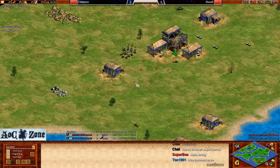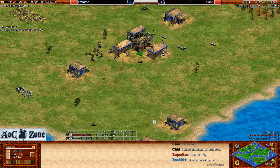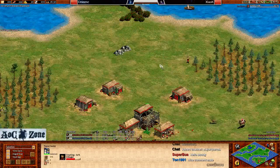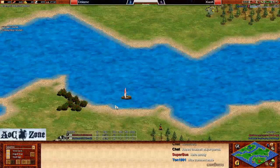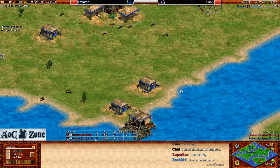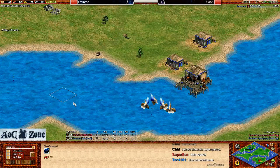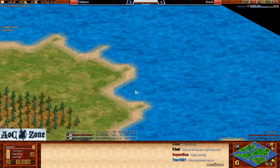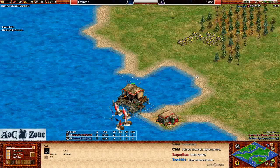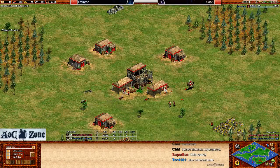Population 25-24, still fairly close. Emin up to feudal age first while Xiao K still has to wait a little longer. We'll have to wait for the galley rush to get started. If they're going full meta galley rush, they'll put up another dock. Maybe Emin will dock over here and keep up the fish boom since this current spot isn't great for it.